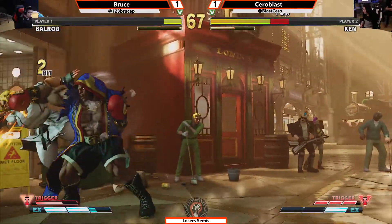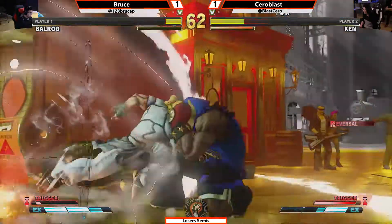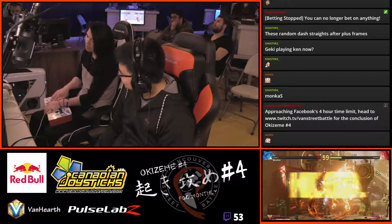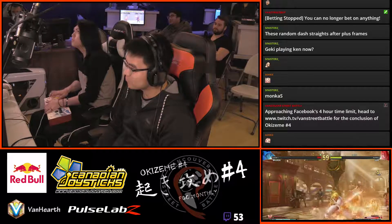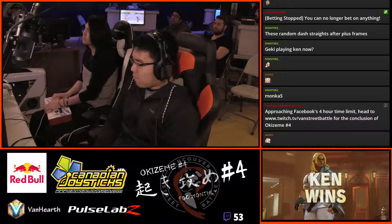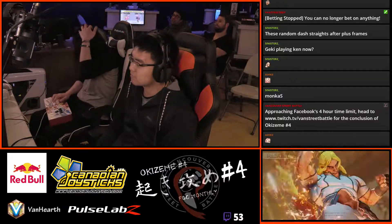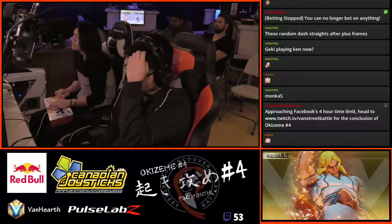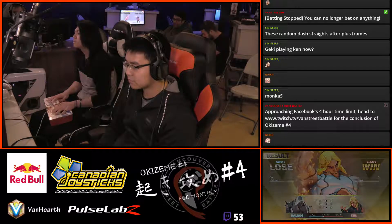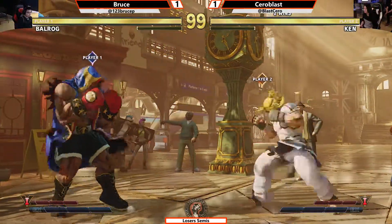To the corner we go. Forward throw. Cerroblast went for the three framer — not there. Went for the three framer again — still not there. That's plus. Bruce gets caught, and Cerroblast goes up 2-1 on the plus frames. Tatsu — very rare that Bruce didn't recognize that and just block, which is strange. Unfortunate for Bruce. And 2-1 for Cerroblast.